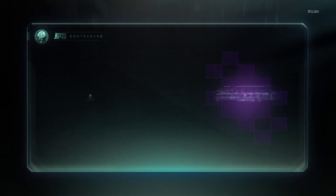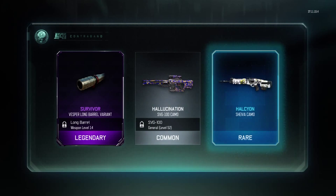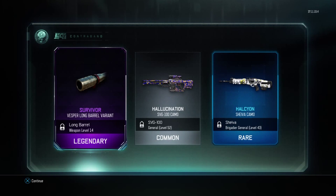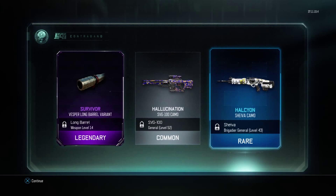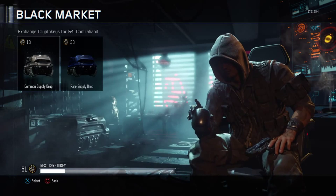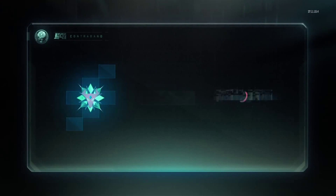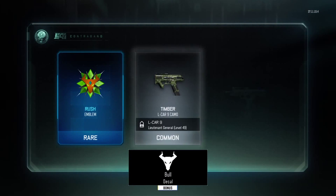Oh my goodness, let's go — I got the legendary! This is for which weapon? It's for the Vesper and the Shiva. Okay, okay, I was wondering what these were — variants. Let's see the next one.